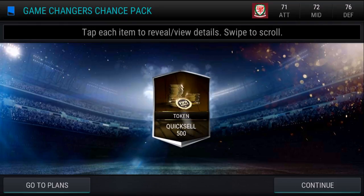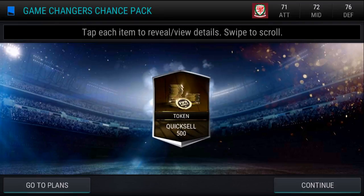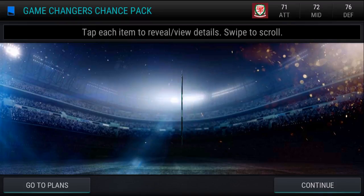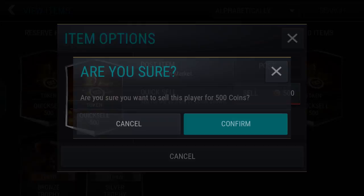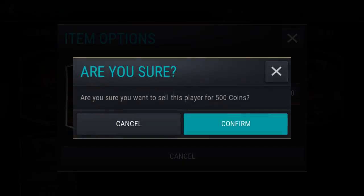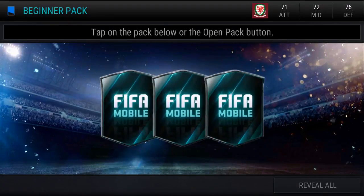500 coins. I did it again and again and again, and then one more time. So I thought I'd quick sell these for the coin value. I don't know why it allows you to store them — surely it should just allow you to do it straight away.